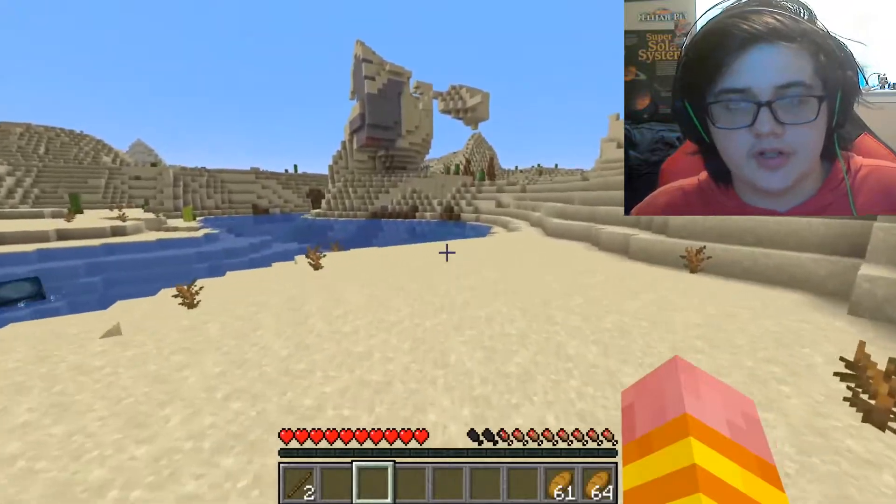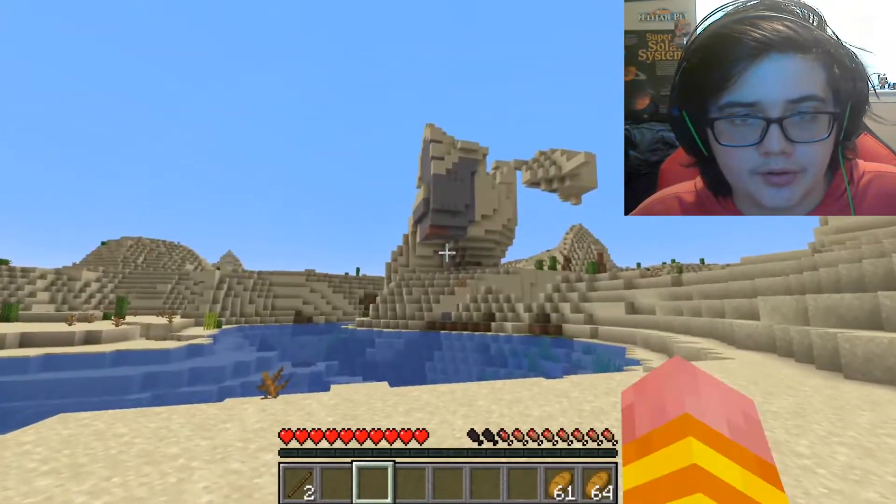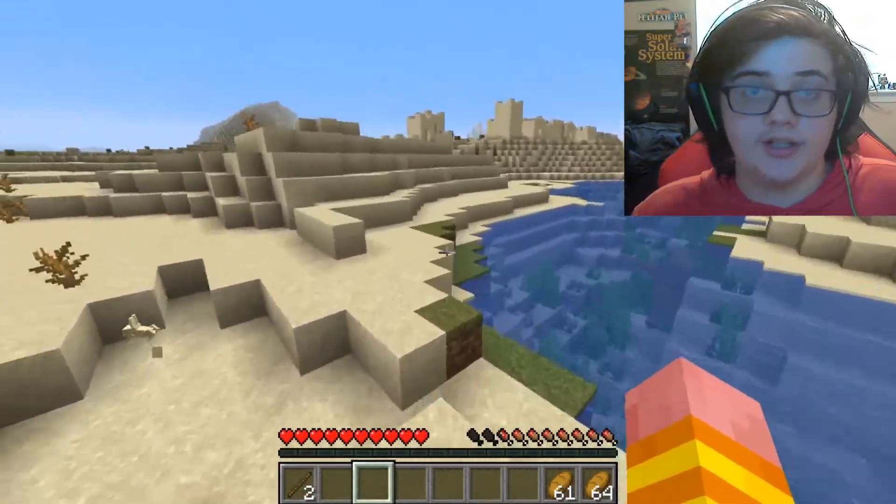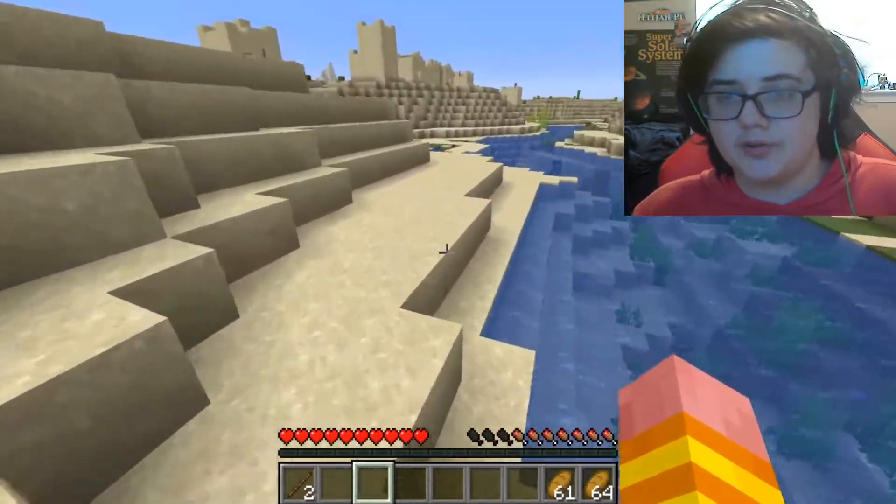If you come over here to this structure, you can get some free coal and stone — easy and simple. But back over on the opposite side, there should be another village waiting for you.